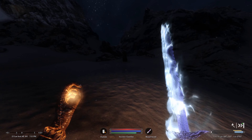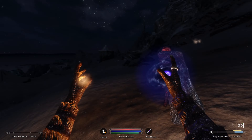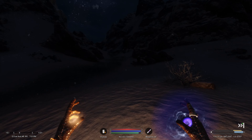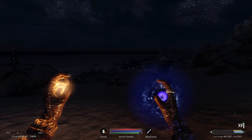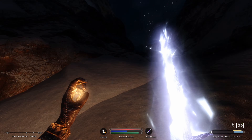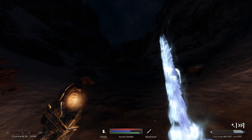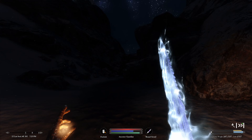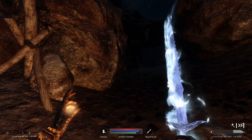Someone else comes running past asking if we saw anyone. We leave them alone. We consider the elven gauntlets — worse armor than our fur guard gauntlets — but maybe we can visit a smith and improve some of our armor pieces.